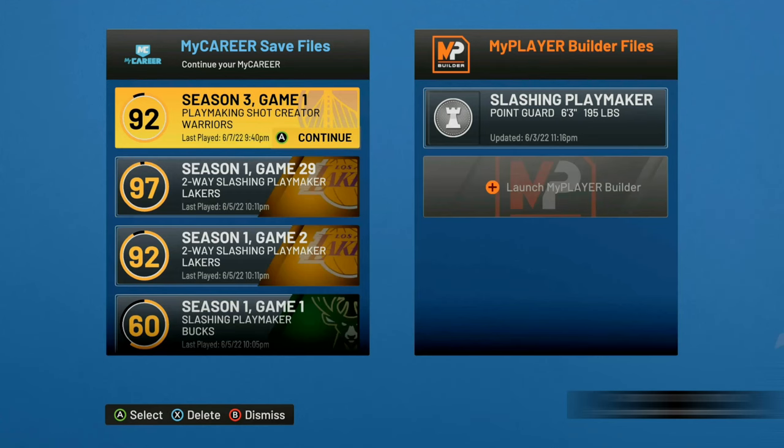I'm gonna show you guys how to do it on Xbox and then edit in the PlayStation steps. Keep in mind that the rookie mode glitch carries over to all of your player files. The standard first step is to do the rookie mode glitch, which makes the games a whole lot easier and will allow you to get your badges a lot faster.